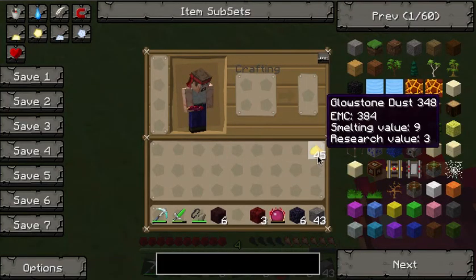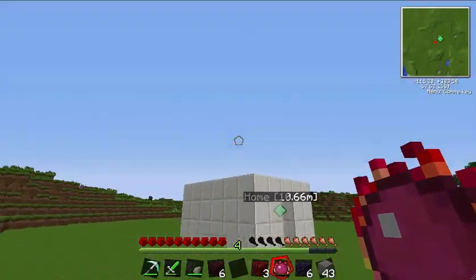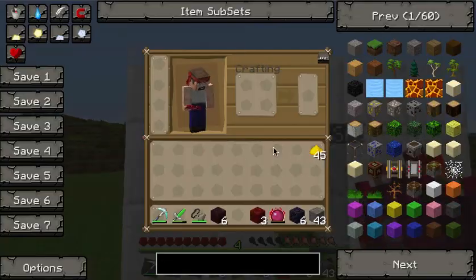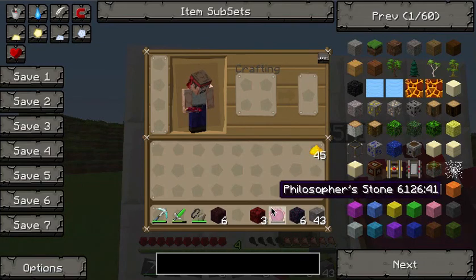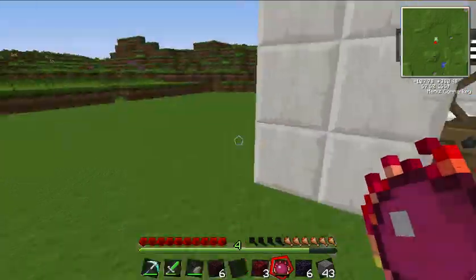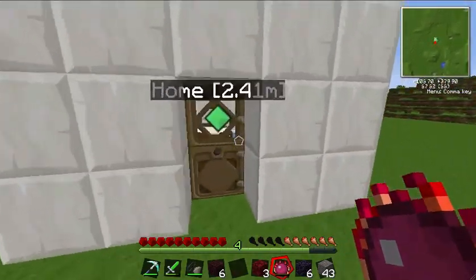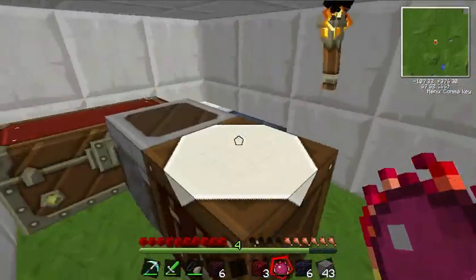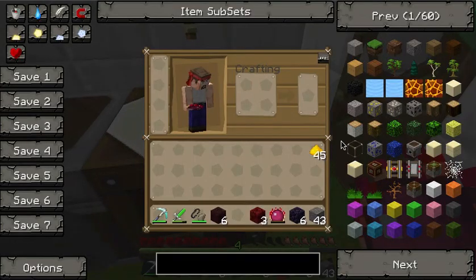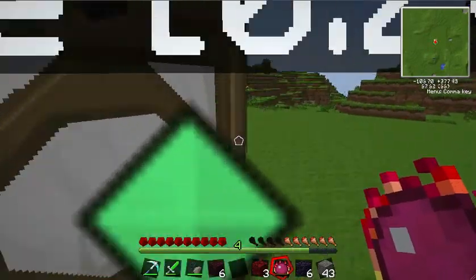But it uses energy or fuel. And in this case, the only source of energy or fuel that I have in my inventory is Glowstone. So when I use the Philosopher's Stone, it will use the Glowstone to transform the blocks or the mobs.